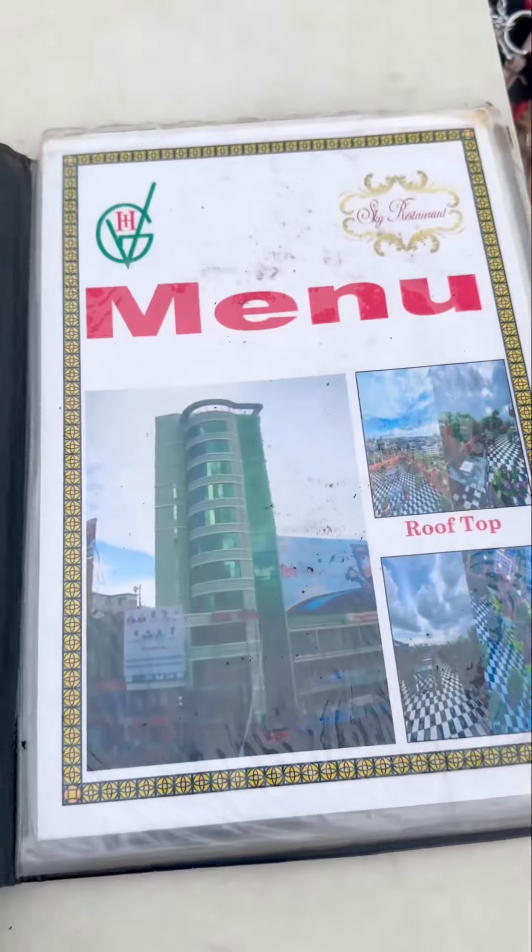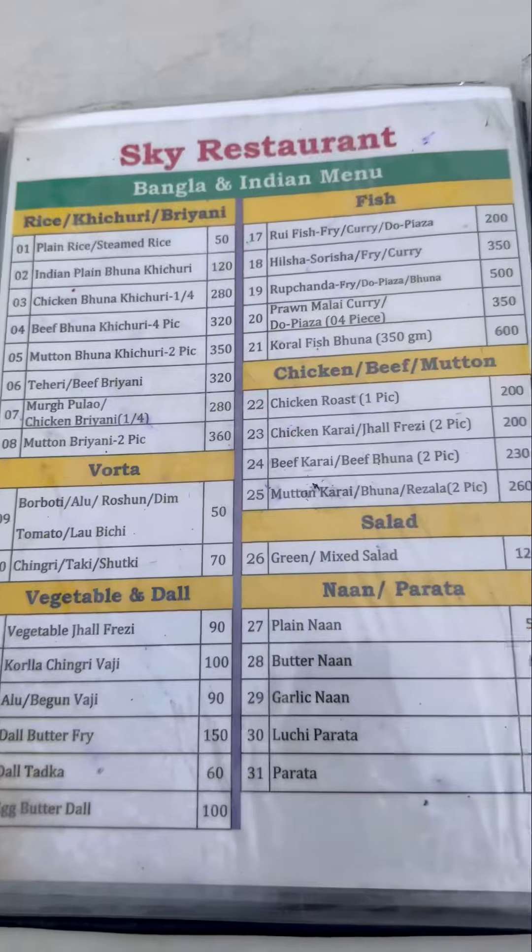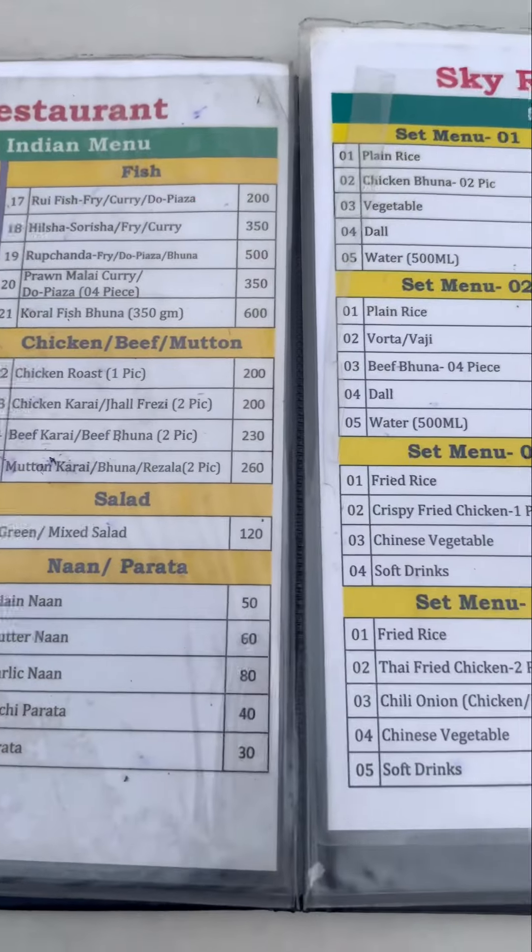First, I will look at the menu. There are unique items: Indian items, Chinese items, Bangla, and Shobby.